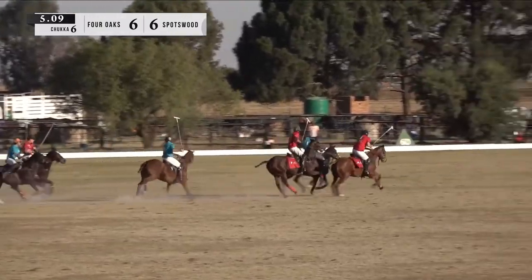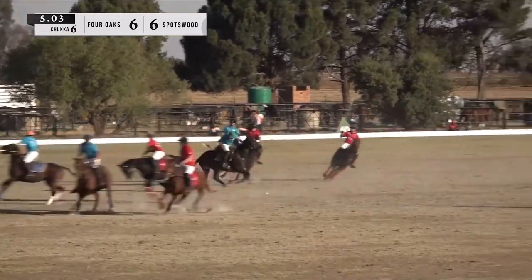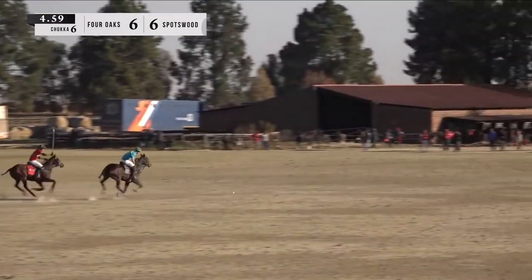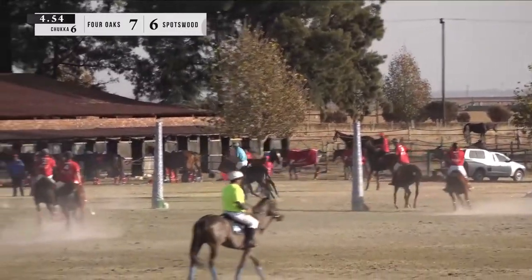Big lofting shot down the ground — Four Oaks, can they make this happen? Murray Spark delivered one in there — picked up by Spotswood. Spotswood leaves it behind for Murray Spark — the danger man. Can the Sparky boy finish it off? Murray Spark with the half-shot — big shot. Murray Spark puts it in for the win!